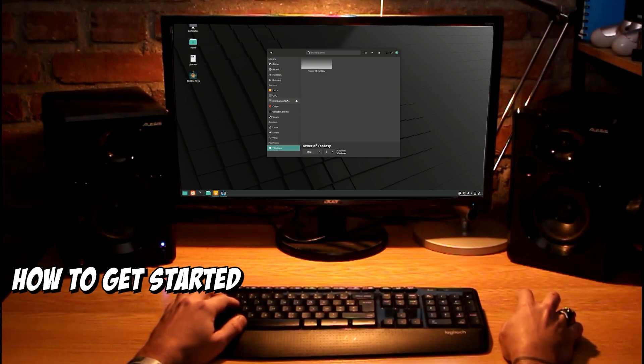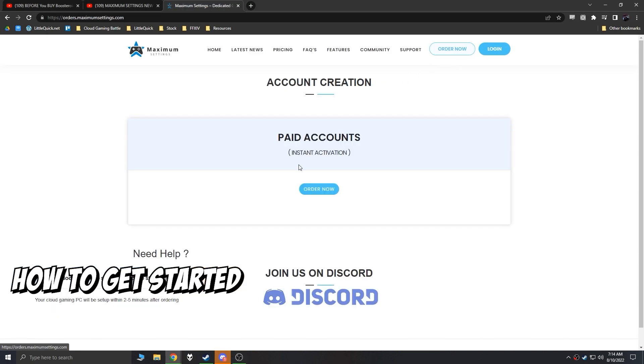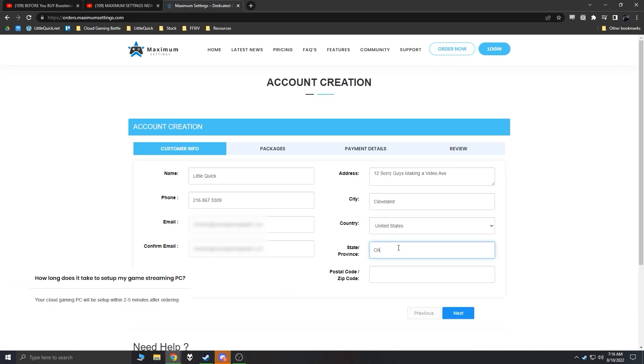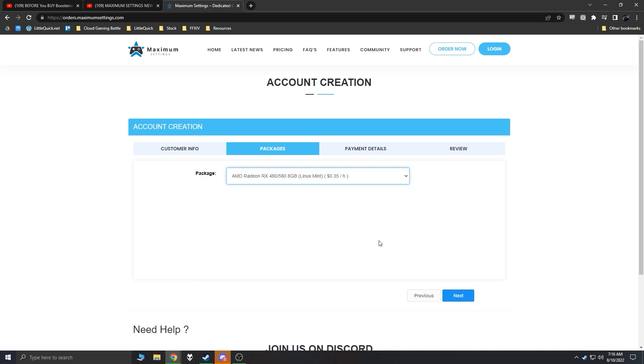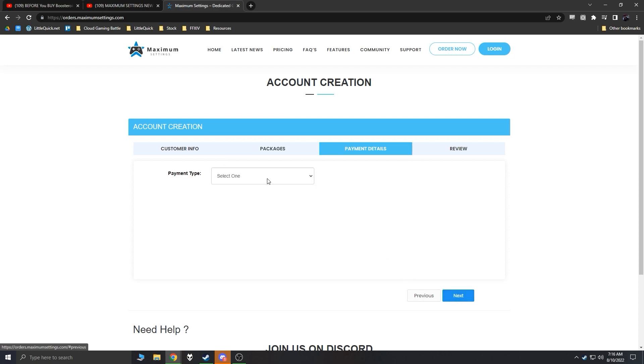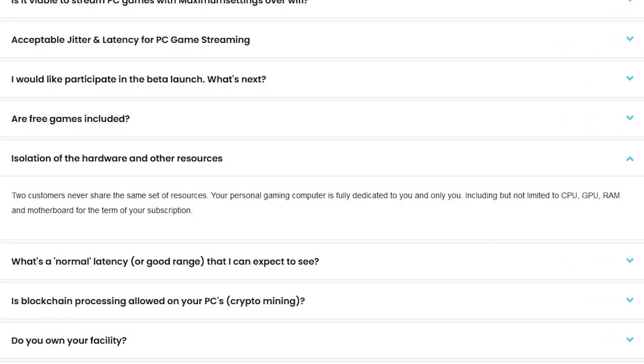How do you get started? Maximum Settings requires a subscription to play. To sign up, visit their website and fill out the forms. You'll be set up in minutes. If the tier you want isn't currently available, they have a Discord that can notify you when signups are active again. I recommend hopping on their Discord anyway. Once they assign hardware to your account, your machine is yours and yours alone, so you'll never have to wait unless there's some kind of maintenance.